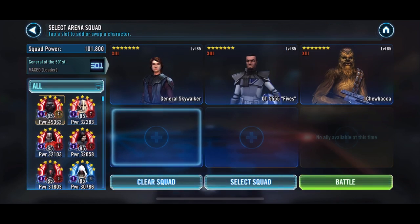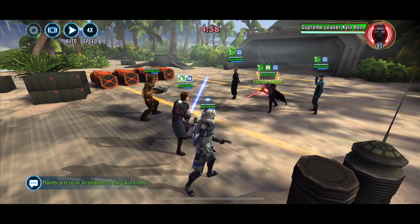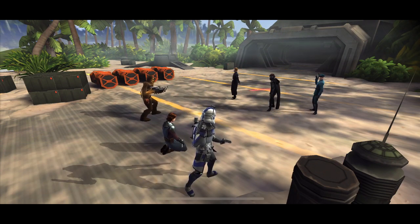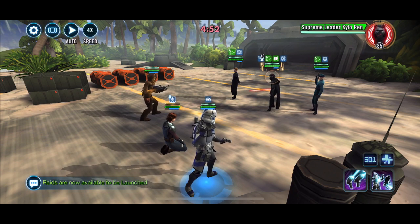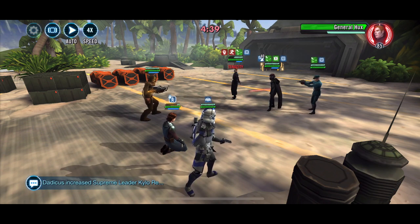Obviously, if you have your own Supreme Leader Kylo or if you have a Galactic Legends Rey, that would be the best thing to use. And if it's a regular First Order team, just throw in GAS with Fives and Chewie. Chewie will guard Fives, and because of the glitch right now, they really won't use their AoE because they don't want to trigger Fives' sacrifice.